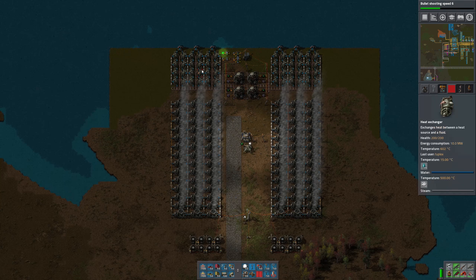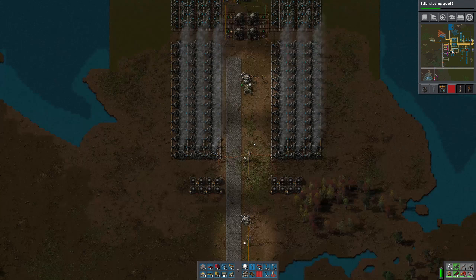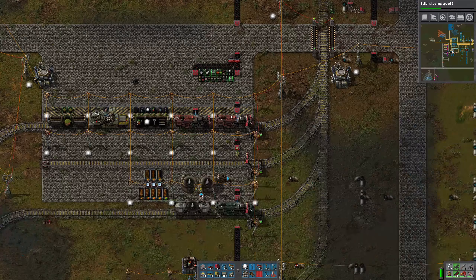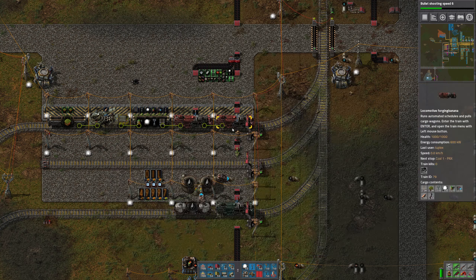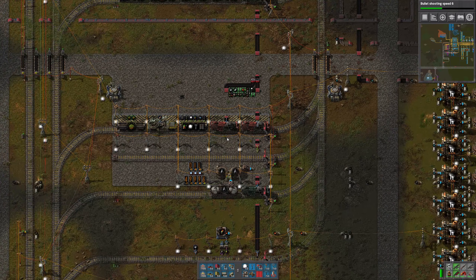Back to business. Nuclear power is now in good shape, everything appears to be running just fine. We are pulling 220 megawatts and we have plenty of reserve. So what I'd like to do now is start making some solid fuel.